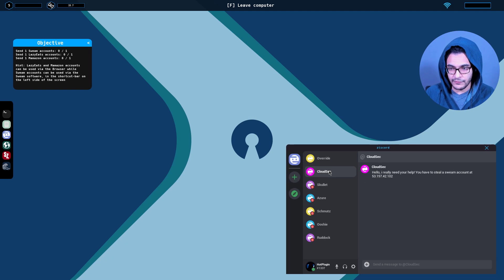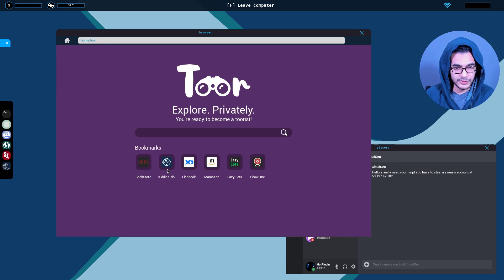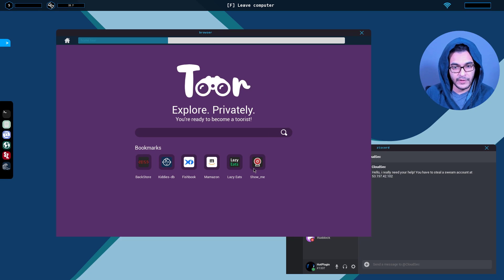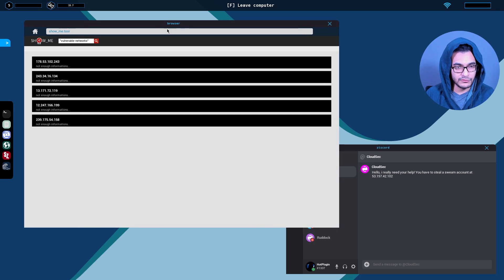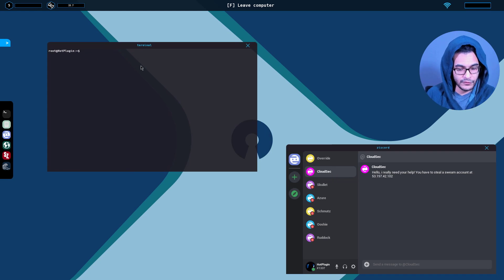We haven't heard from Override since the last video. We've already gotten a contract from CloudSec. The only thing I've done beforehand is join another Wi-Fi network because our detection level was quite high. Let's check out the browser to recap what we had seen previously: LazyEats, ShowMe — which is the parody version of Shodan — as well as Mamason. ShowMe essentially gives us public IPs that we can hack. If we find Swim, Mamason, or LazyEats accounts, we can send them to CloudSec. Let me explore the files I currently have — under exploits we have exploits, tool, contract, etc. Let's open up Serverzilla.